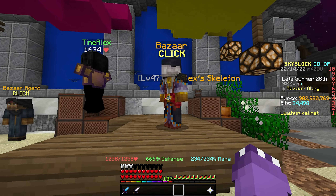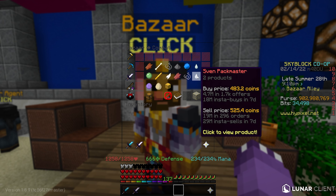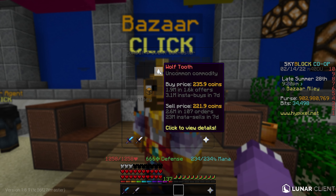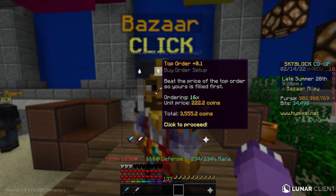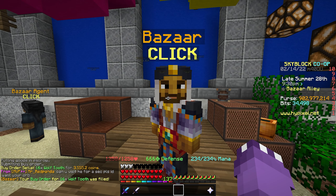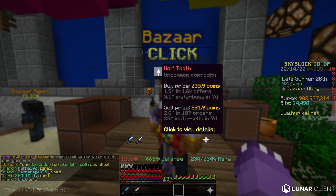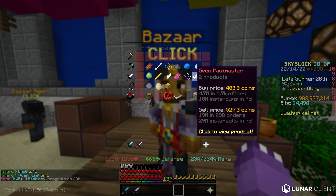Head over to the Bazaar and go to the Combat category, then go to the Sven Pack Master section. We're going to go to Wolf Tooth and create a buy order for 16 of these, which will cost about 3,500 coins. With the volume on Wolf Teeth you should not have an issue getting this order filled easily. Then in the Mining category, go to Enchanted Emerald.